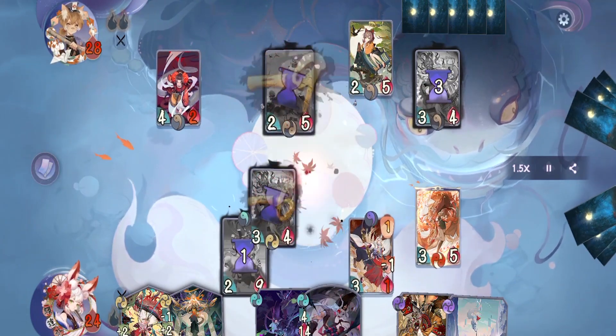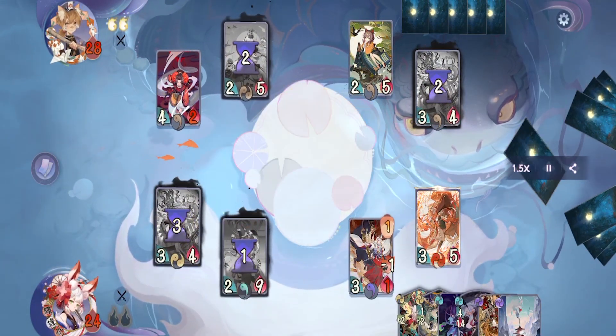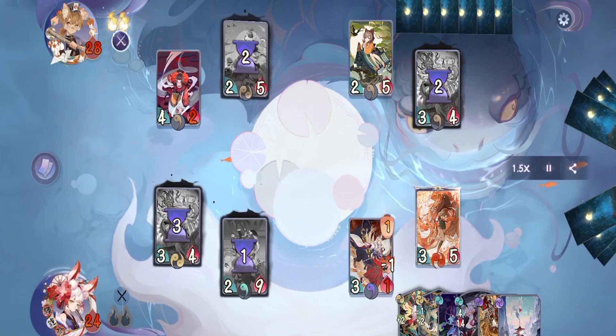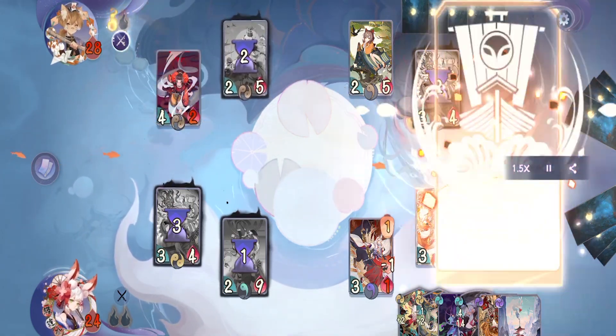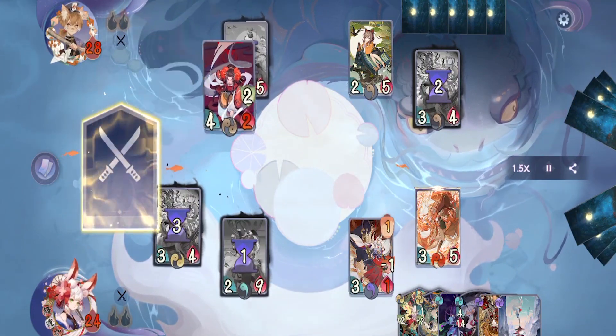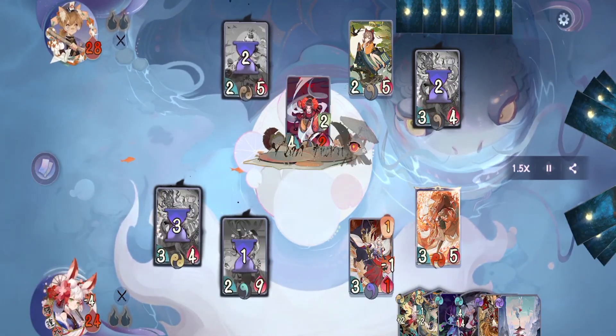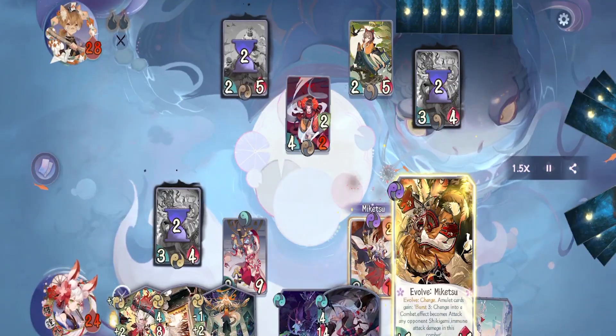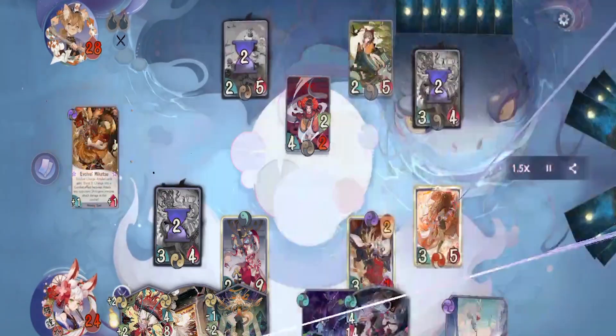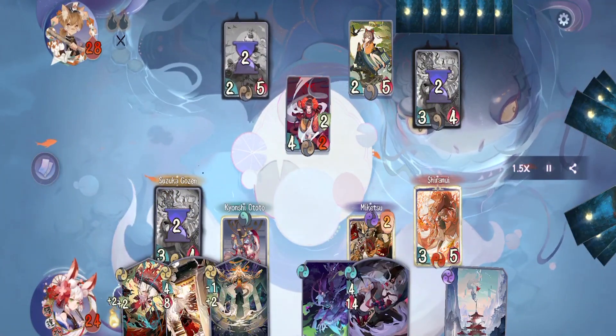After that we attack with Suzuka Gozen, but they have Chin's trigger making the damage turn into fragile — that actually works in our favor because Sharp Blades has Fast, killing both of them. Letting them build up Tenjo's card is not what we want, so we're better off killing both. On their turn they activate Tenjo's spell, attack with Kyohime and pass. On our turn we just evolve Miketsu and pass.